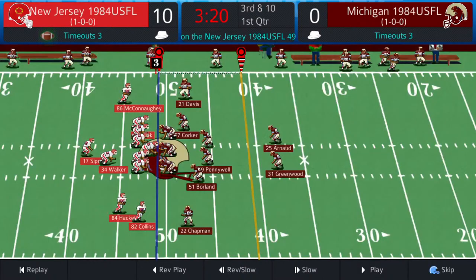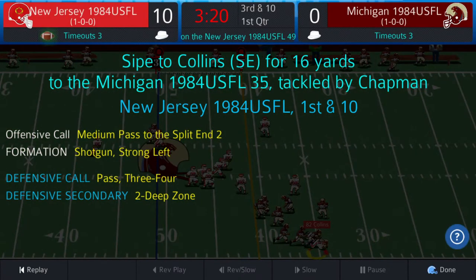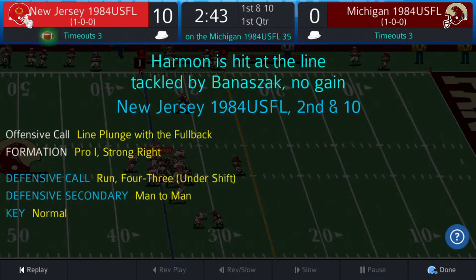Sipe now in shotgun, Walker next to him. Three-four, two deep zone on third and ten. Shotgun snap — Sipe throws complete to Collins, he breaks a tackle, picks up a few more yards, 16 yards total. Chapman finally makes the stop at the 35 — a big conversion for the Generals after that long missed field goal. Eye formation, Harman the up back, Walker behind him. Four-three man coverage — Harman gets it, plunges into the line, no gain. Second and ten — Sipe pitches to Pugis for one. Banizak making the stop.